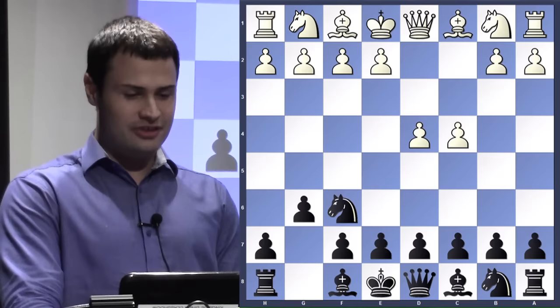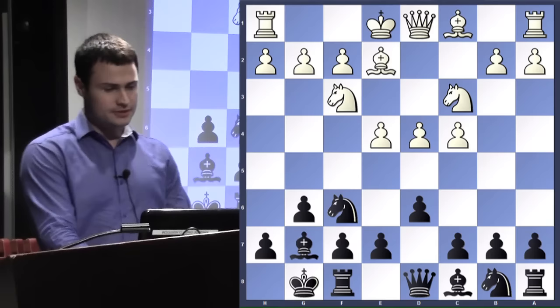You're going to notice they play a fairly traditional orthodox line, and then there comes a point where white simply just runs out of things to do, and then black's initiative becomes overwhelming. So we're going to go through the first part of this game fairly quickly since the moves are routine, and then go a little slower as we get into the middle game. It starts off with white playing d4, knight f6, c4. This is all typical King's Indian theory, so we don't need to spend too much time on it.